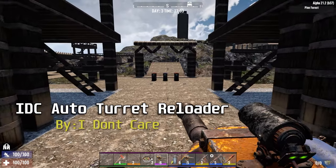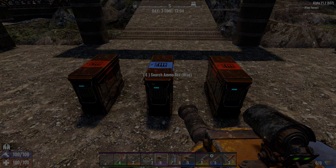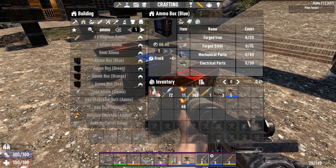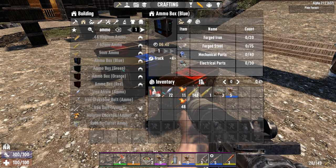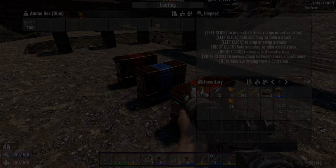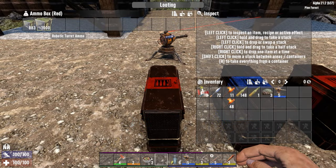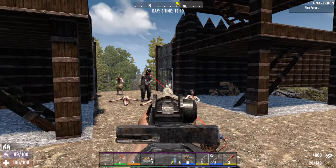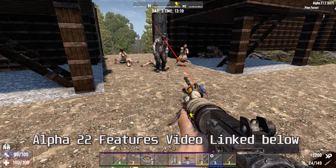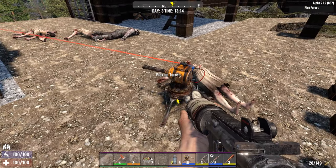Now we got IDC's Auto Turret Reloader. This mod, as the name implies, auto reloads your turrets as long as the reloading block is within 5 blocks of it. To craft these boxes, all you need to do is type in 'ammo box.' You can have different types of ammo in the box, whether it's armor-piercing or regular, as long as you have the ammo type you want selected when you place the turret down. As the gun continues to fire and eventually runs out of ammo, it will reload itself from the container within its radius. I know someone from my Alpha 22 features video was asking for a concept like this to be implemented in the next update, but at least we got something like this now from modders.